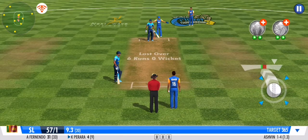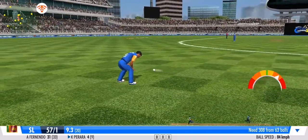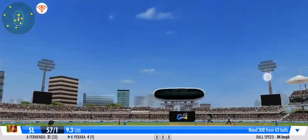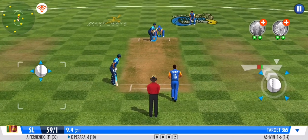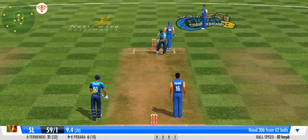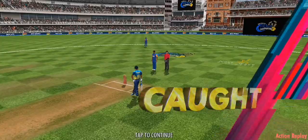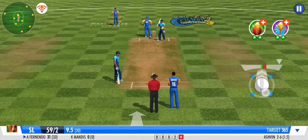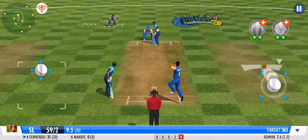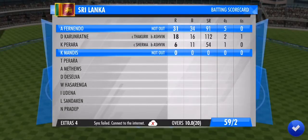Great line and length once again — no runs off that one. Two more and he'll retain the strike. A safe pair of hands from the fielder. He's gifted away his wicket. He just has to stick to the basics and play his natural game. He goes for a solid defence this time. A very good over from the bowling team.